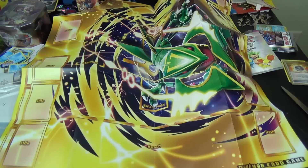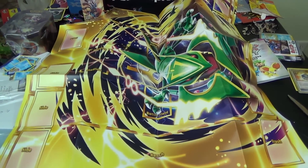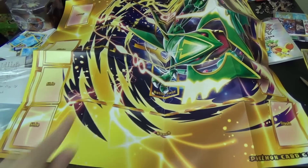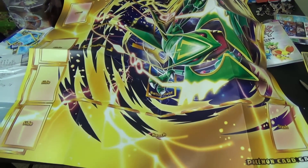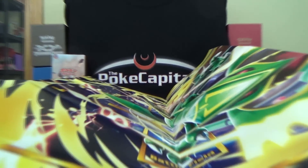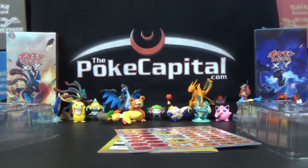Rayquaza is looking off to the side. You've got the battlefield. What's interesting, though, is that with the new trainer card Sky Field, you can have a bench of 8, which makes things interesting because normally you only have 5 bench spots. The playmat is really triggering my gag reflex — I've explained that before — so let's just get this to the side.